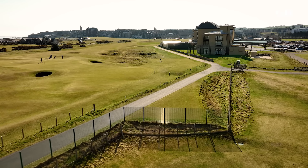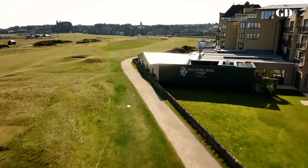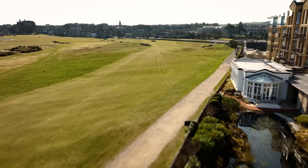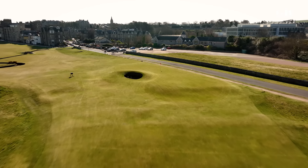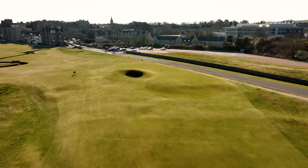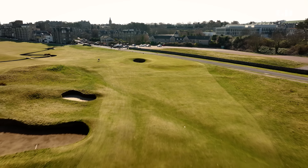The hole starts with a blind tee shot over outbuildings of the Old Course Hotel to a fairway with an out of bounds along the right side. The second shot is into a diagonal green set off at an angle, right up against a road, protected by a tiny pot bunker called the Road Bunker. There are two fairway bunkers short of the green: the Scholar's Bunker about 56 yards away and the Progressing Bunker 35 yards from the edge of the green.